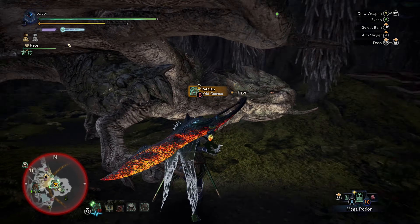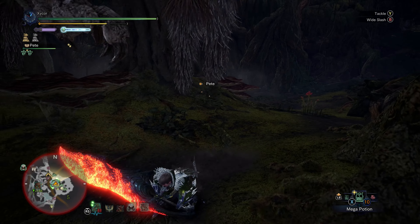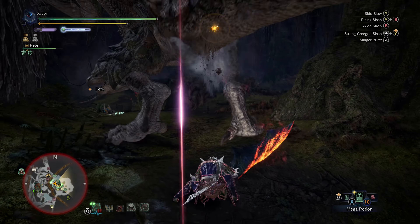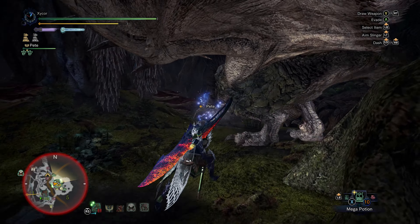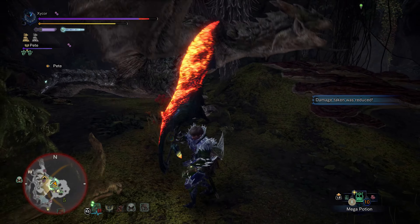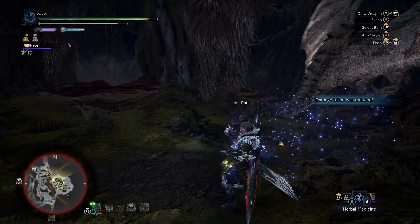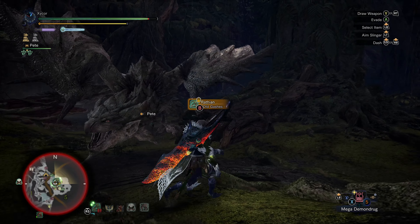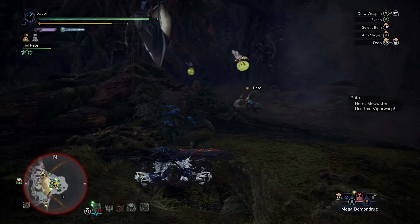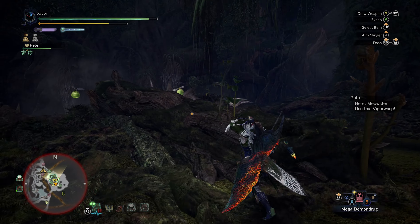She is somewhat difficult to battle in the Ancient Forest, especially in this area. Now, if you get the tail cut, it can prevent some of her poison — which I was just poisoned. I have Mega Demon Drugs, I'm gonna use them. Using a Mega Demon Drug.